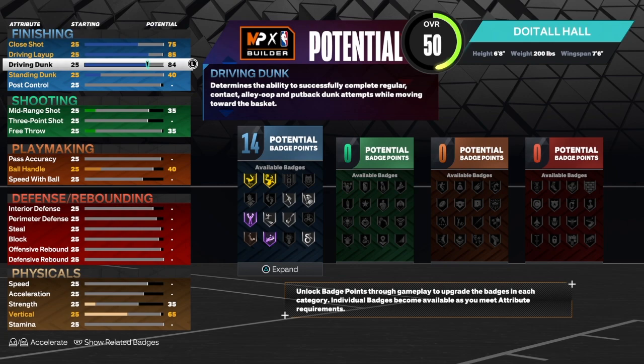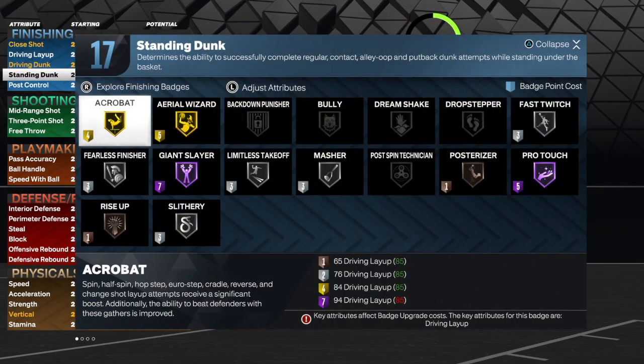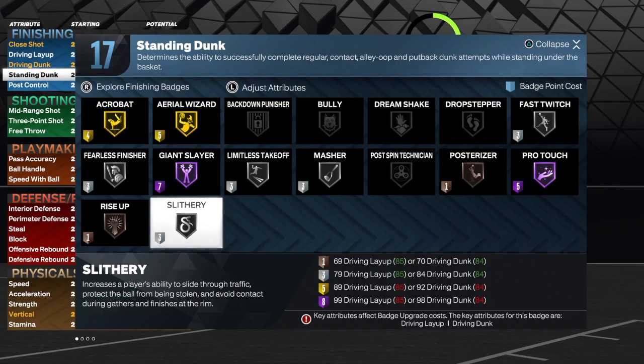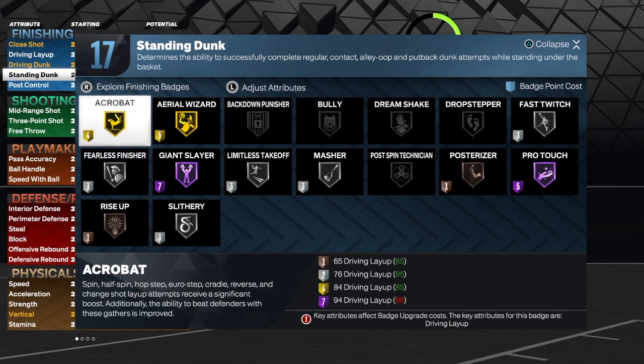For the driving dunk, we can only get that to an 84 without changing the name of the build. I really don't like that about this build, but that's just what it is when you have a rare build like this. For the standing dunk, we're going to get that to a 75. We do get 17 badges — we want to use Fast Twitch, Posterizer, Slithery, Rise Up, Fearless, and we can throw in Acrobat as well. So you do have enough to do what you need to do.